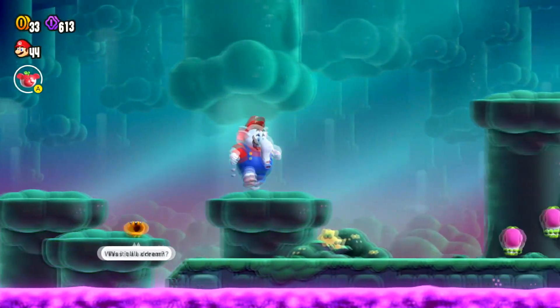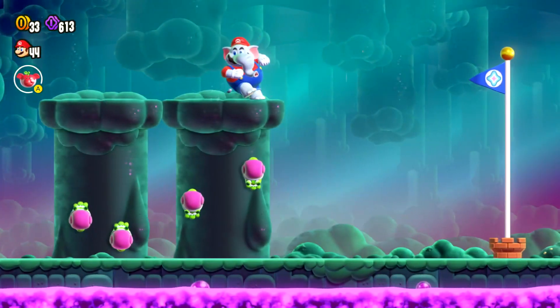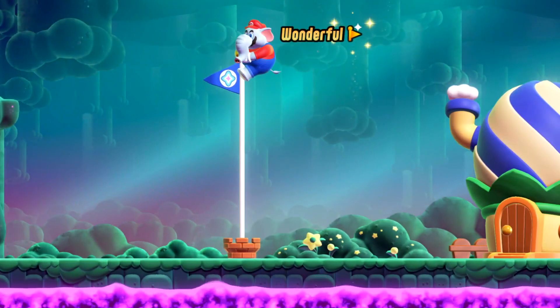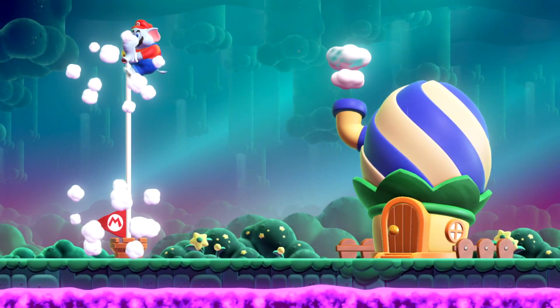So let's move forward. Jump up here — once we're up here, we're going to go right for that flagpole. Make a good run. There we go, and that's it. That's all the collectibles for this level.